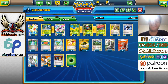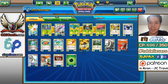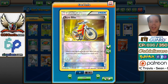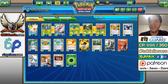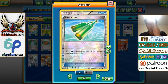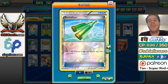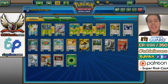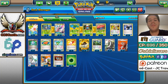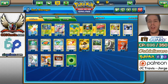The rest is a mix between utility and consistency. We have two Acro Bikes to try and get the combo going — we can afford to discard energy. We have the Battle Compressor, and combined with Revitalizer you get a pretty good combo going where you can essentially guarantee Lurantis and Valplume, especially when combined with Forest of Giant Plants to bypass evolution rules. It's a really, really strong card.